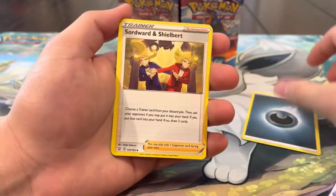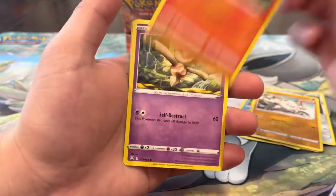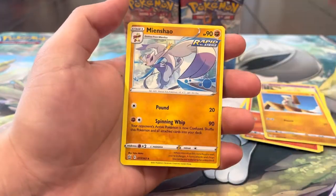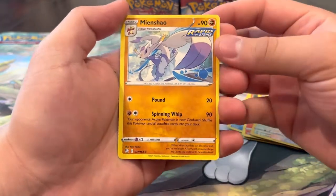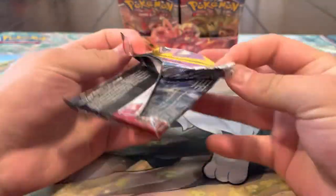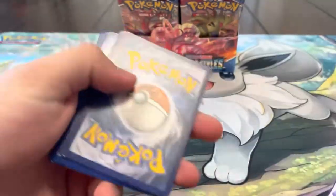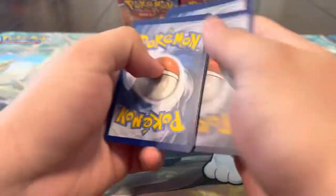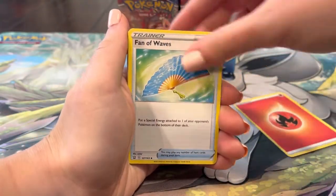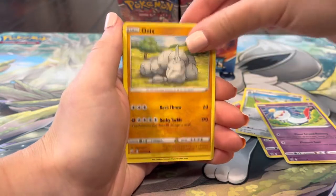Pack twelve: Darkness Energy, Inkay, Krokorok, Doublade, Pawniard, Mankey, Sizzlipede, Baltoy, Timber reverse, Lickitung, and a Mienshao regular rare. Let's keep it going - we only have three Vs so far, so there's still a lot of heat to be pulled in this box. Come on, one alt art! The only alt art we got from the set was out of a random V-Box - that's crazy.